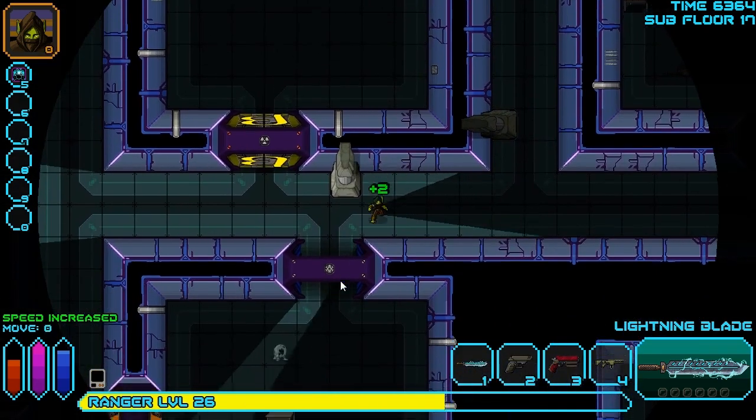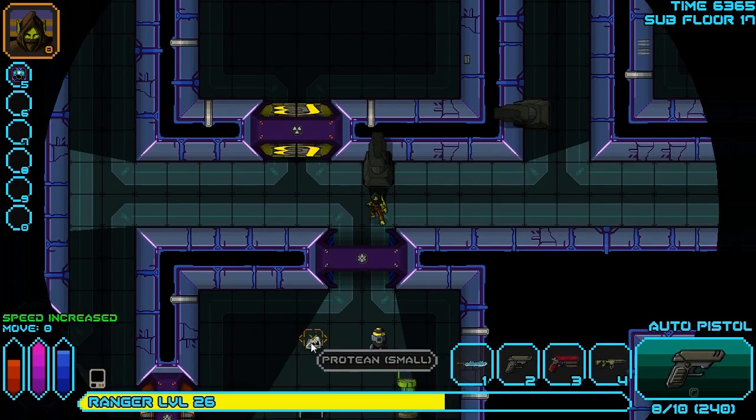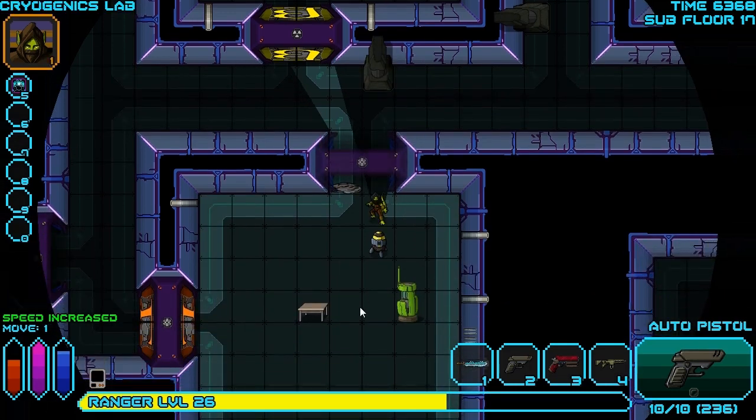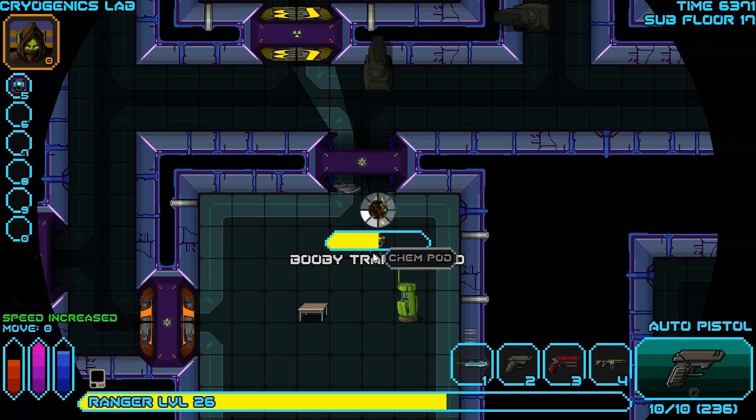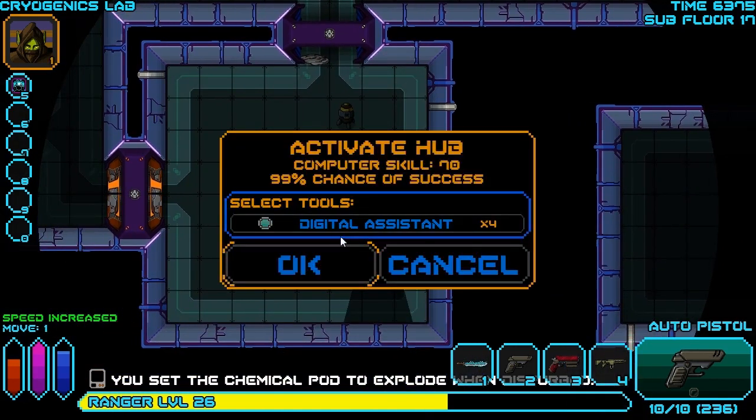Let's check out this cryolab, see what's down here. It looks like it's adaptoids - or rather, proteans. Proteans are the ones I'm actually worried about. Adaptoids are bad for jump scares, but they aren't actually that bad. Booby trap this chemical pod because nothing could possibly go wrong if we get sprayed with chemicals, right? Set the pod to explode, so we're going to get away from the pod so that if it does explode, it doesn't explode on us.